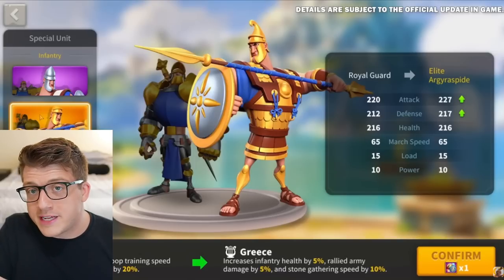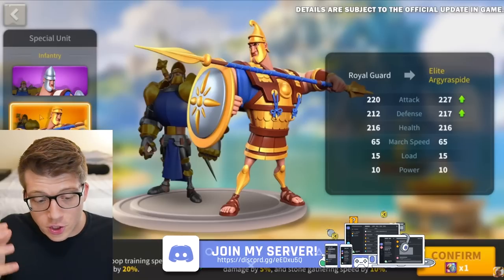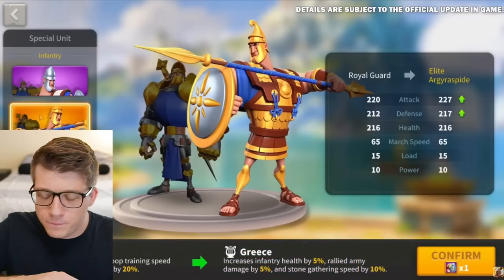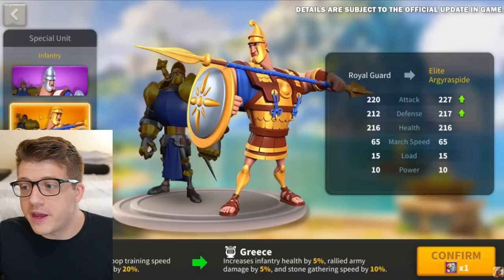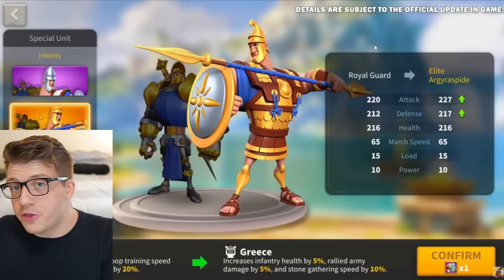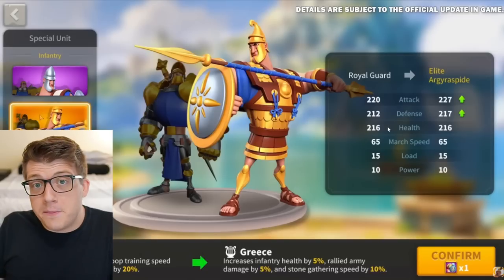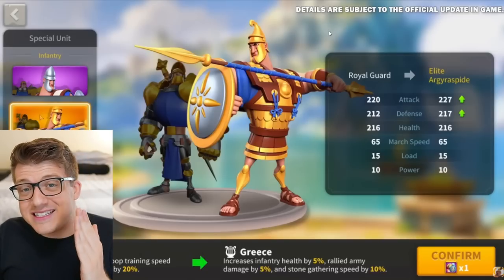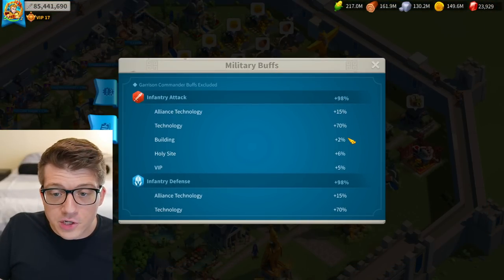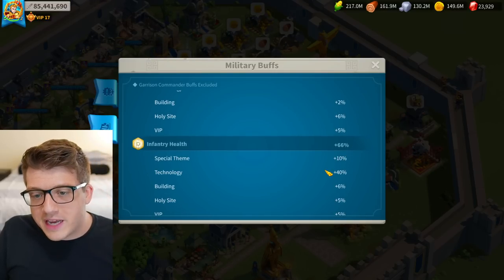Based on the battle formula for Rise of Kingdoms, the way you can get better trades — meaning your severely wounded or dead units compared to your enemy's — has to do with your total attack on both sides, and then the ratio of your defense and health. That's a great oversimplification, but typically when figuring out whether you want more defense or more health, whichever one is lower and gets them closer together is the way you want to go.